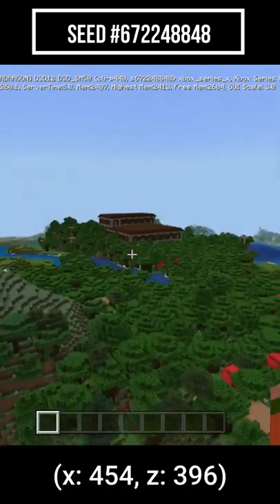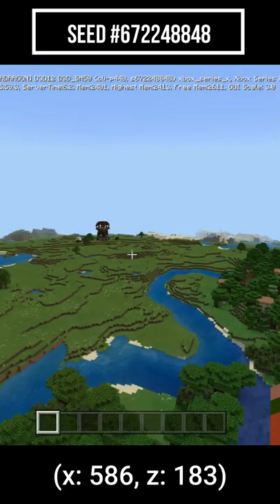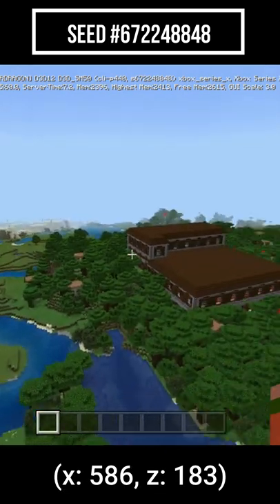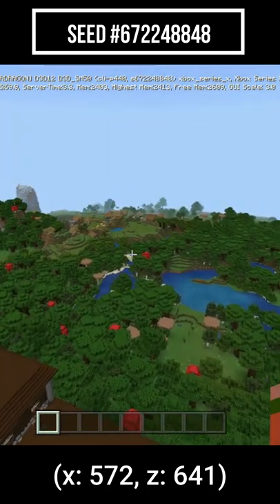And then look what we got right away — we have a mansion. Look to the left of the mansion, you got yourself a pillager outpost. Beyond the mansion, we got another really decent village.